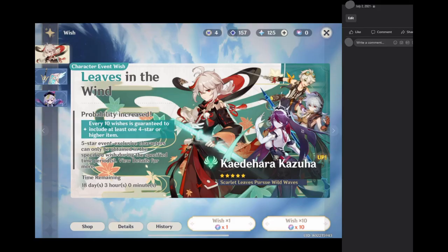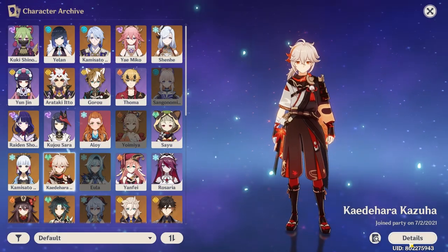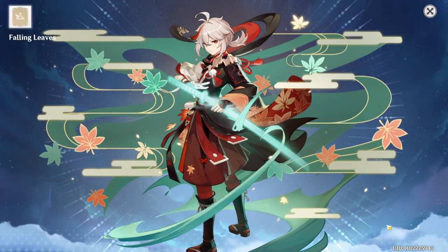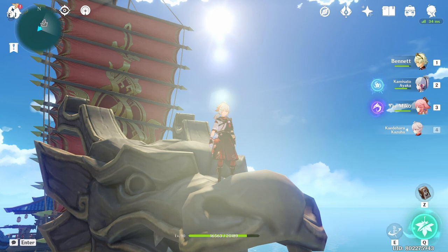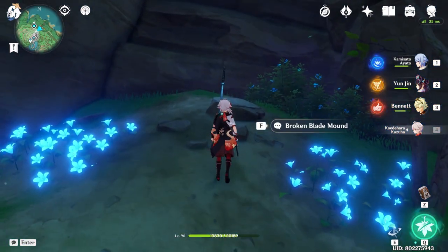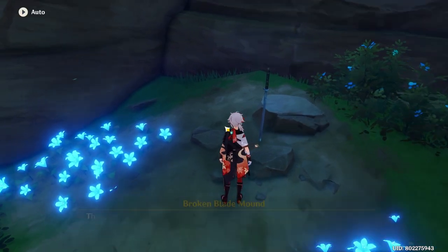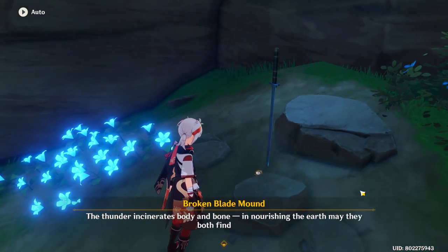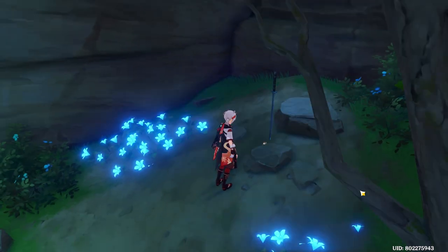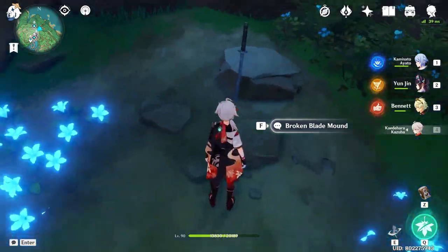Kazuha was first released right before the region of Inazuma was released — end of June 2021 if I remember correctly, and I got him days after. Kazuha is, or was, also a traveler, a sort of an exile from his own country of Inazuma. He's also associated with his friend who fans have called Tomo, which means friend in Japanese — Tomodachi to be exact. You'll discover more about Kazuha as you play and progress in the story.